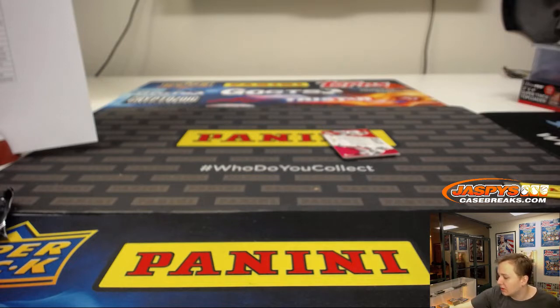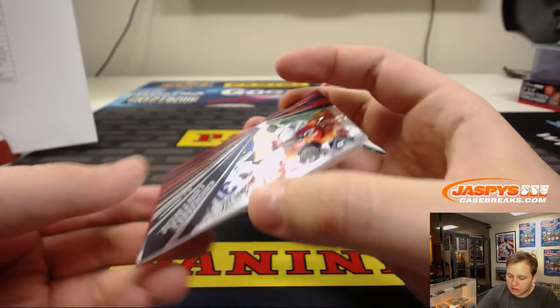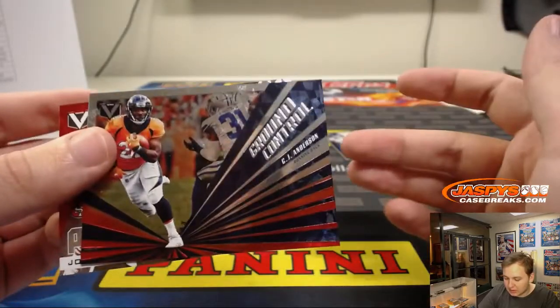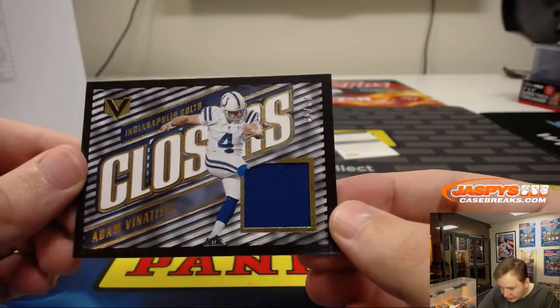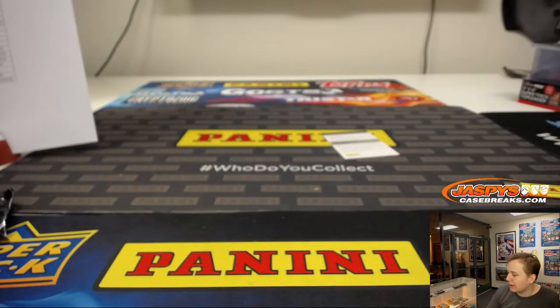Detroit Lions. A few more cards left here — we got a couple inserts right there. Past and Present, Joe Montana. Ground Control — wow, nice, don't see many cards of him. 13 out of 49. And 49 out of 49, Adam Vinatieri for the Colts — Ricky with that one.